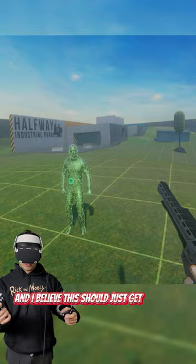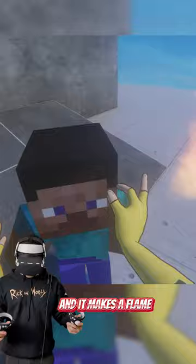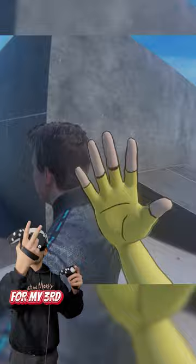For our fourth mod, we have this fire entity with the admin gun. All you gotta do is spawn it and it makes a flame. As you can see, the fire will spread to the entity — sorry, there goes Steve.